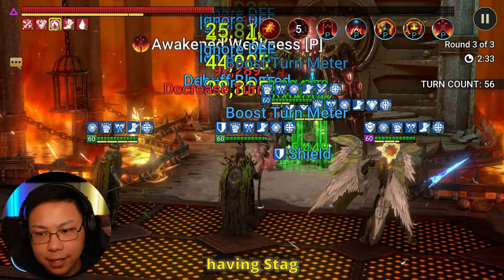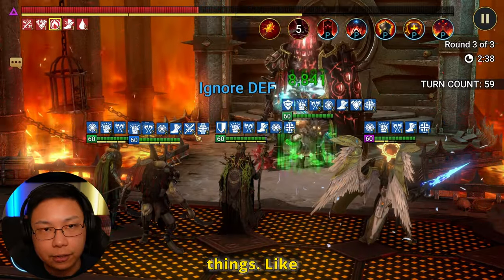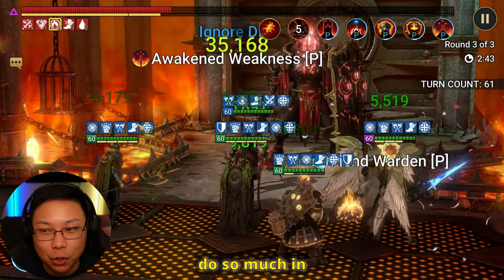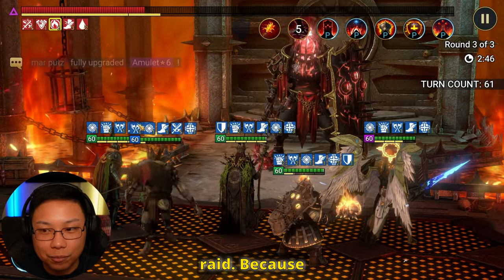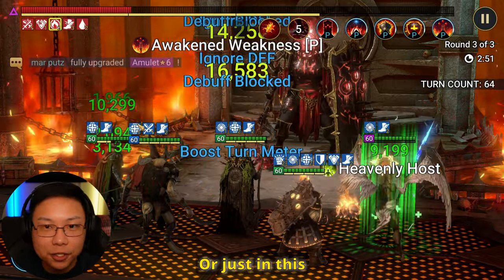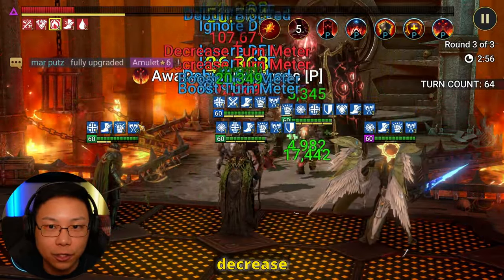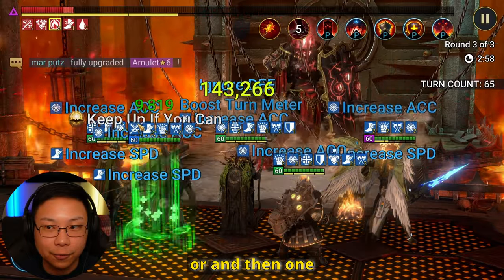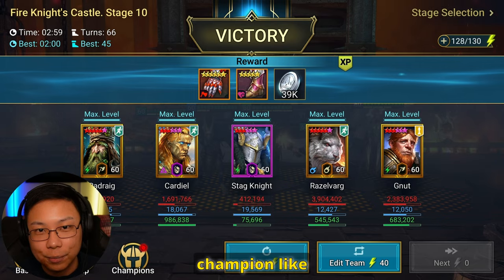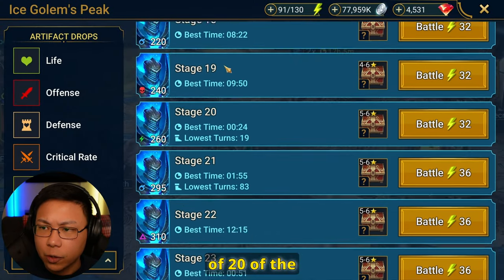Stagnite here fills the roles of three things — he's doing a three-man job. He does so much, and I like champions that do so much in Raid. Think about Hydra, or just this content in general: imagine if you had to bring two different champions for decreased defense and then another for decreased attack. That's when you can have a multifaceted champion like Stagnite. There's great value in that.